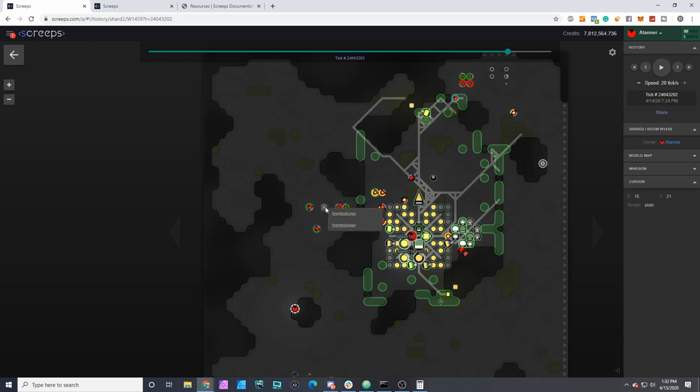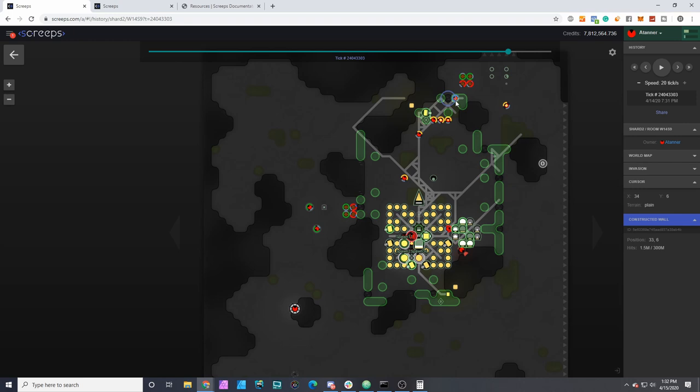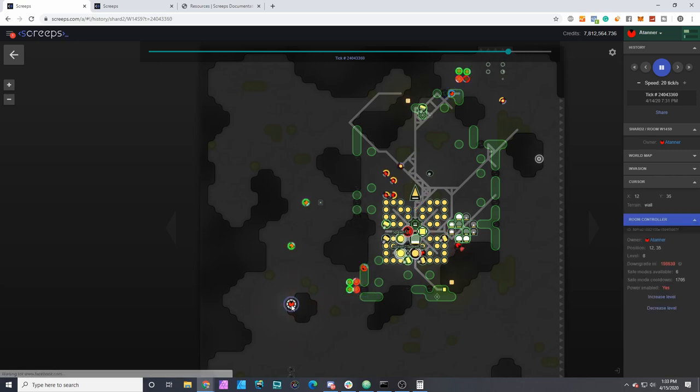He was able to kill off both units — not much I could have done there. He gets very close to breaking through at a few points — this wall is down to less than a million at this point. If it wasn't for this boosted defender, he would have been able to press that attack and maybe broken through before I was able to activate safe mode. 1,700 ticks left at this point.